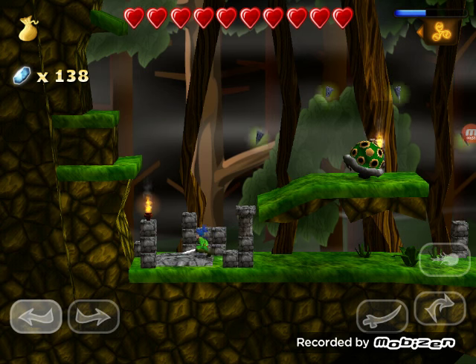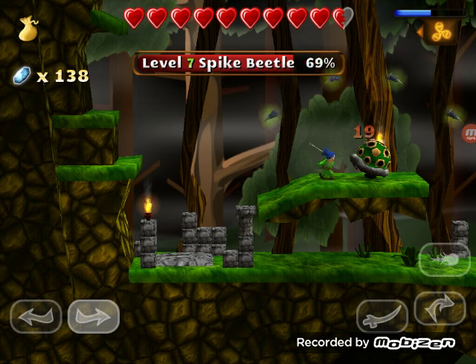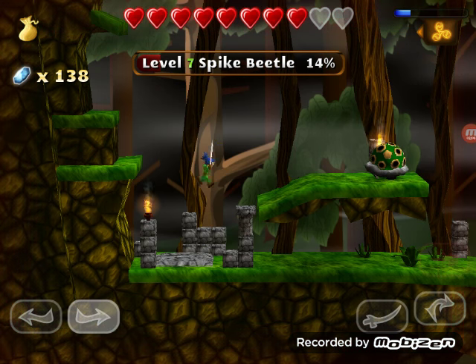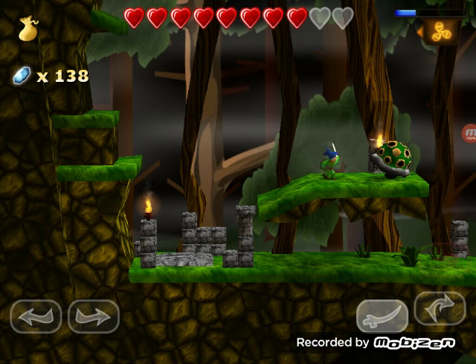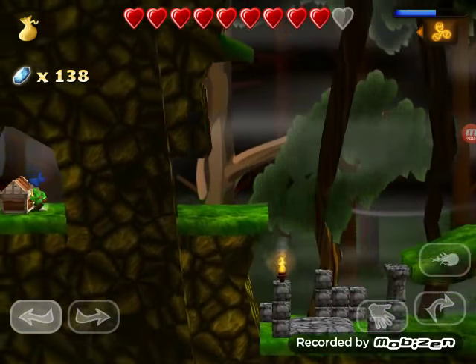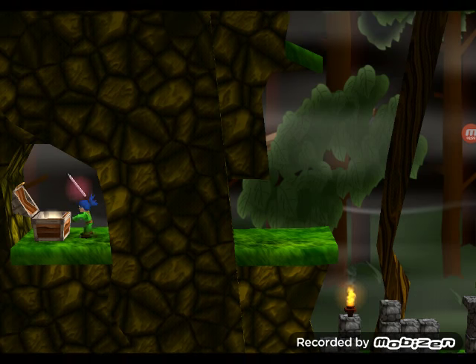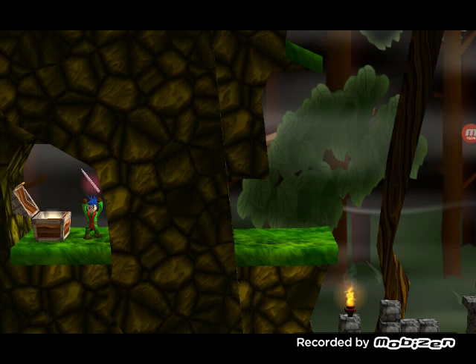First, let's kill this spike beetle — okay, there we go, we killed the spike beetle. Now you gotta go here, you have to push this, and you can go inside. Simple as it is — the needle sword, there we go.